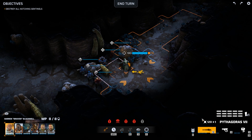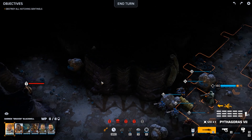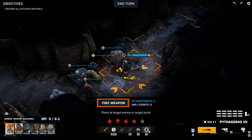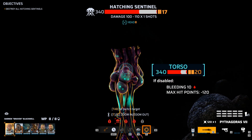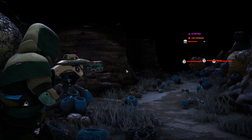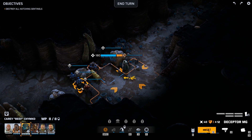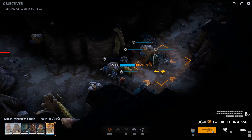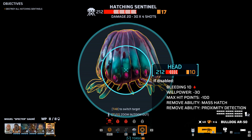We have two full squads at the moment — let's hope we can keep it that way. As soon as the mission starts, we can see one sentinel over there with a few eggs close by, and another egg in this direction. Let's try taking a shot with our sniper. We don't really have any fancy abilities at the moment but we can aim at this thing. It is alerted so we really need to finish it off this turn.